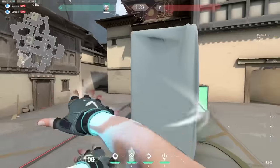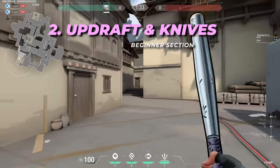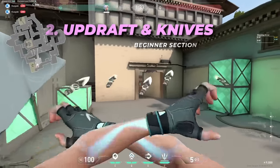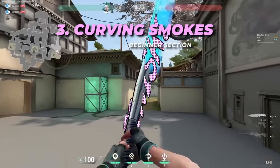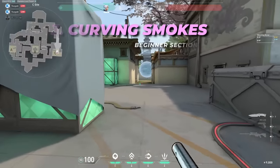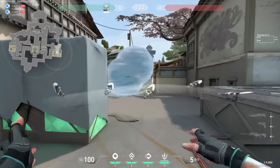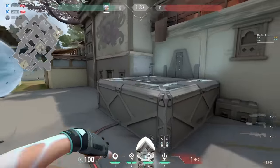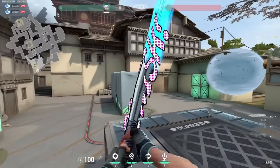People activate their knives and then updraft, but then they pull out their knives again at the end, which is not good. Definitely make sure your knives are out before you go for the updraft. Curving smokes is very simple — you can just hold down your smoke button and then curve it wherever you want. You can also curve it to walls and create one-way smokes. So creating one-way smokes and shooting their foot — if I'm opping, I can throw a one-way like this and then take the fight.